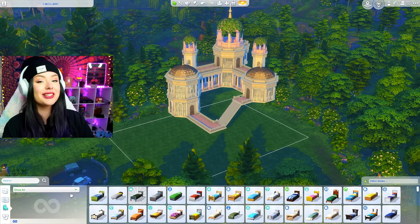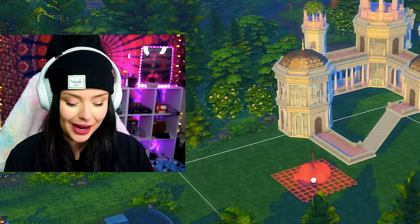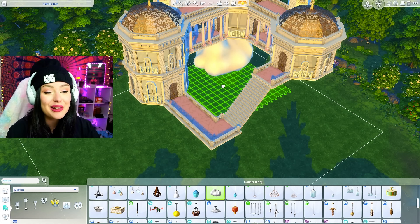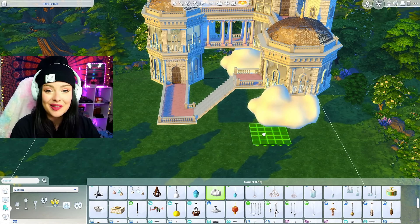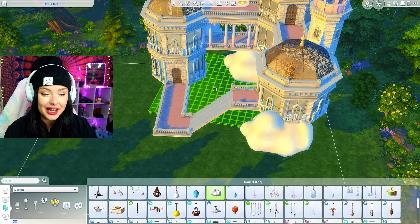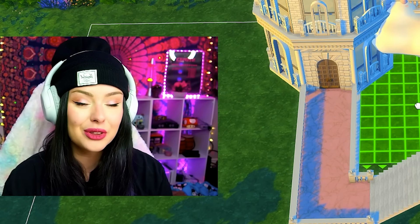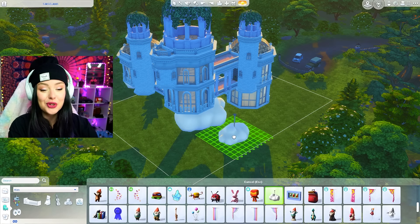I know this is already so extra but we're going to take it one step further. We're going to use the cloud light. I've had technical difficulties behind the scenes with my game, so if this is all over the place, I apologize. We're going to raise this up and make it look like this build is floating on clouds — combining that pink royal romantic aesthetic with a fantasy cloud aesthetic. It's a little finicky to do because you have to hide those sticks that make the light hang, but that's the direction I'm heading.